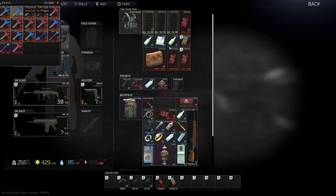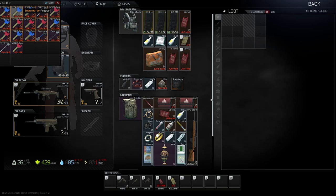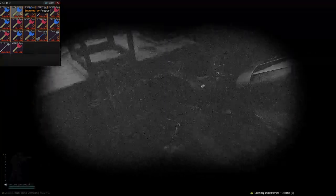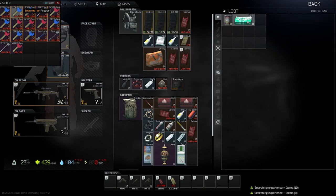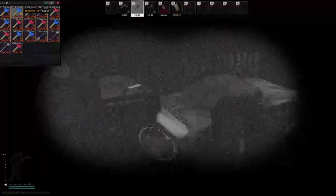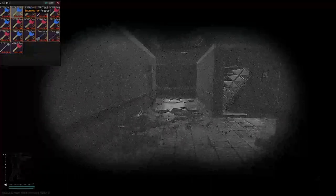Excuse me while I sort my inventory out and try and take as much loot as possible. We're actually going to throw away this gun now because it's just taking up room and it's not that great. There's a duffel bag in the room as well, so do make sure you loot that. There are loads of ledex spawns that don't require keys — you can actually make millions without even having the keys.